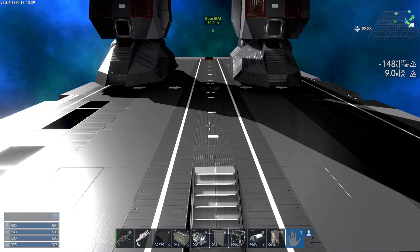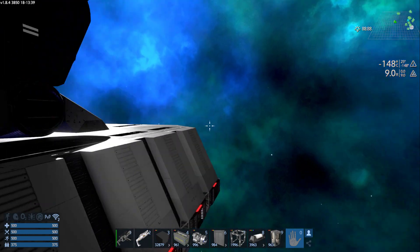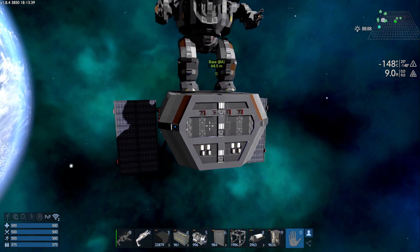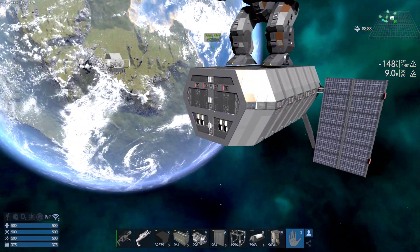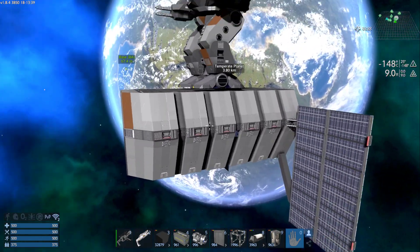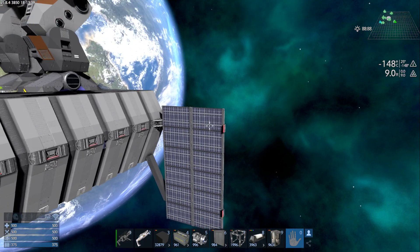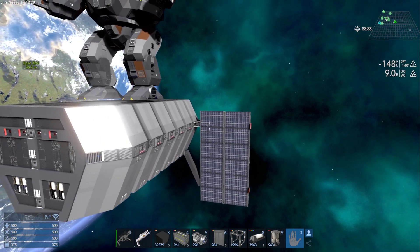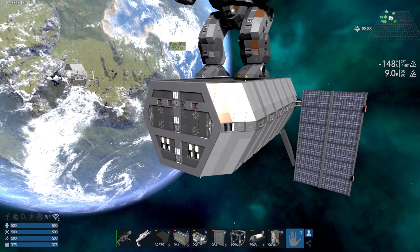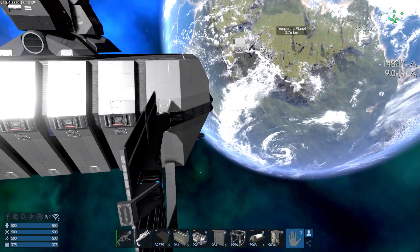Of course I also want any space station to be able to do CV repairs, or just a repair bay in general — which these can do: CVs, SVs, HVs, and just about everything. The only thing I'm really looking at changing is finishing the interior, making it all pretty, getting lights on switches, some LCDs for all the stuff, labeling it. I don't know if I like my solar setup here — I tried a couple different things but I don't like the looks of it either way.